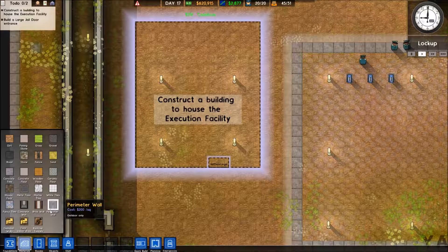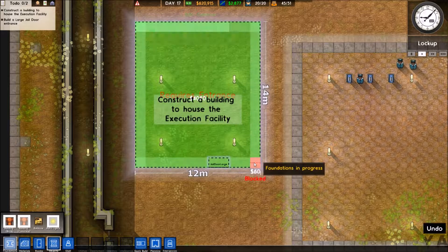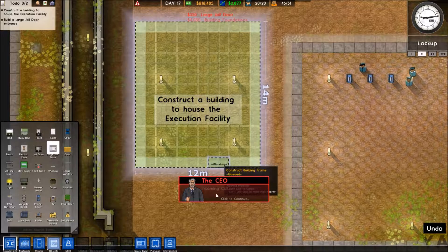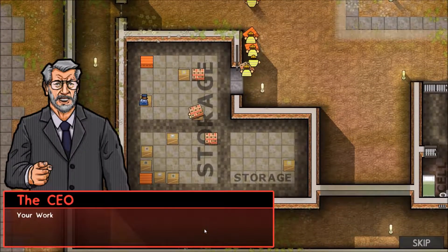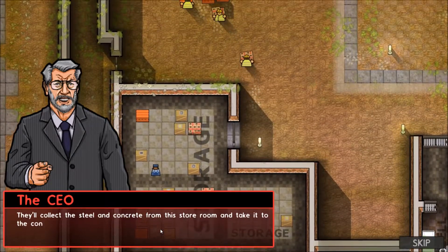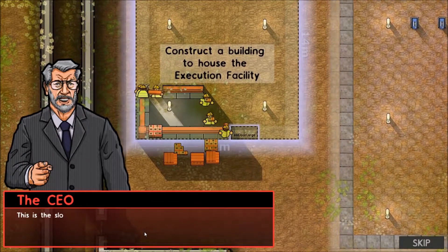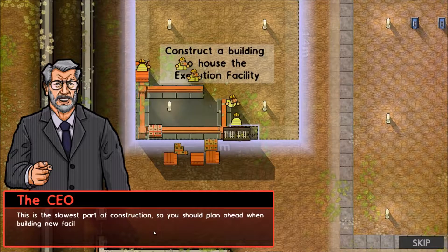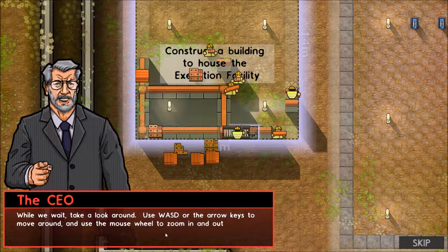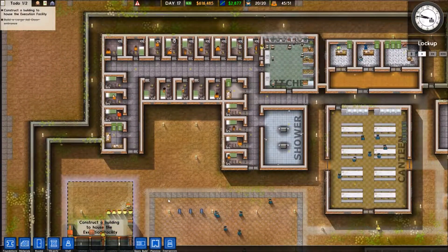I'm just gonna lay down a foundation — concrete, why not? Put a big-ass door right there. Your workmen are responsible for the construction of buildings. They'll collect the steel and concrete from the store room and use those raw materials to build the foundation and framework of your new building. This is the slowest part of construction, so you should plan ahead. While we wait, let's take a look around.